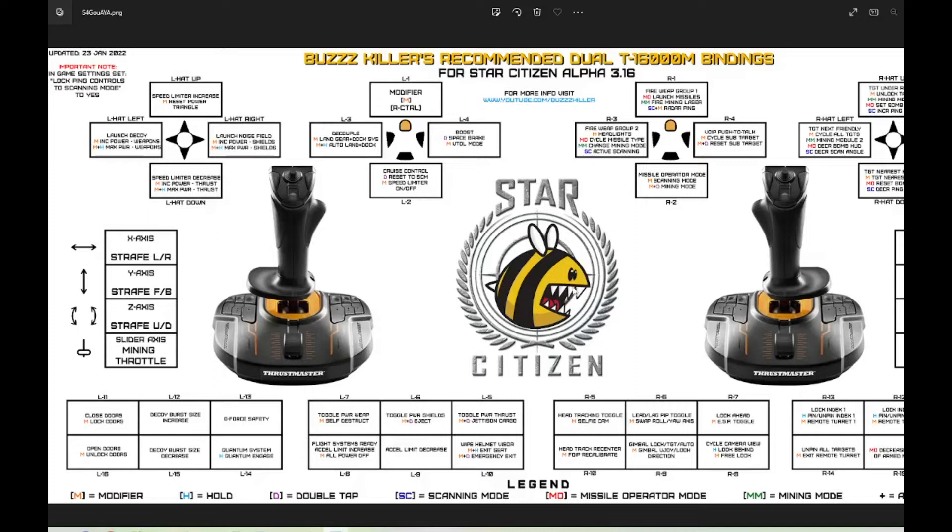I don't use R13 for the block index. I actually have modifier-down on the hat, and regular down is target nearest hostile; modified down is nearest attacker — that's probably a handy button though I don't have it mapped right now. It is actually lock index and pin/unpin index one. Those are the controls I had to modify, just trying to get good as they say.